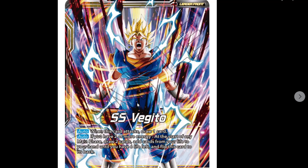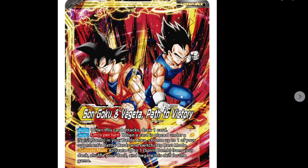What this is essentially is a forced change - it's like when they go into Boo, they remove their barrier and then defuse. Then we go on to the awakened side which says Goku and Vegeta.